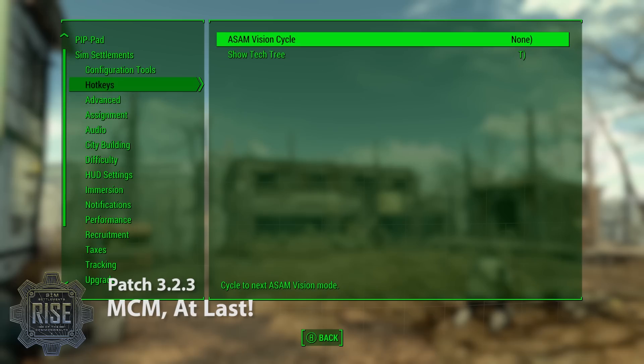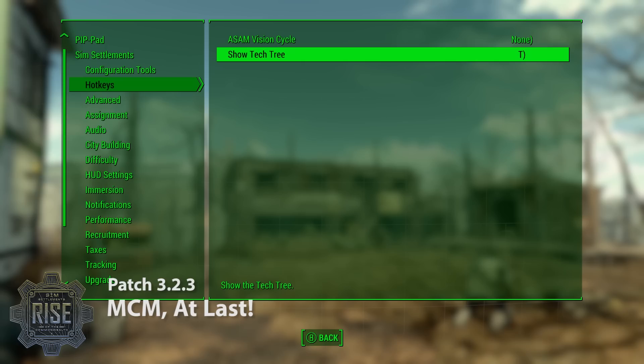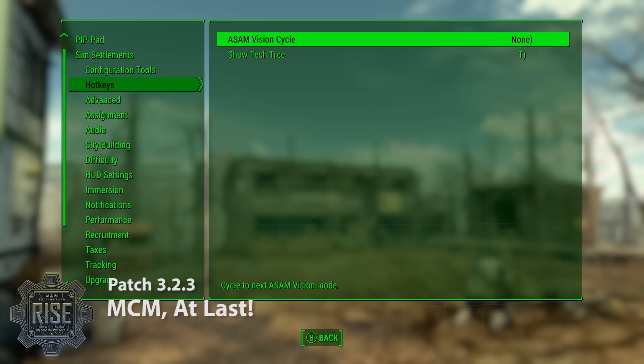There are a few things that are new and only in MCM. One is the hotkeys section — you no longer have to build the ASAM vision mode toggle; you can just set that up as a hotkey to go between find unemployed, find homeless, and so on. There's also an option to show the tech tree, which is for Industrial Revolution stuff and some add-on packs. I will probably add more hotkeys — if you have ideas, please post them in the suggestions forum. I'll have a post open specifically for hotkey suggestions and will link it in the description.